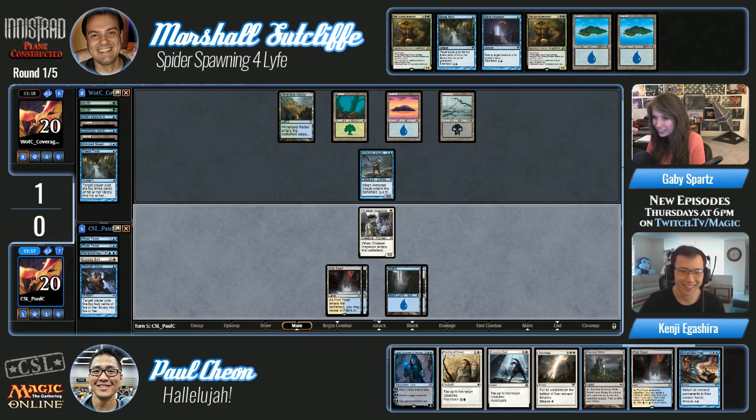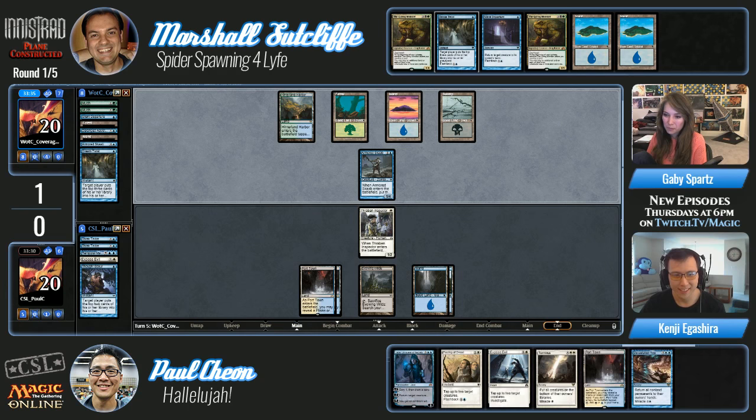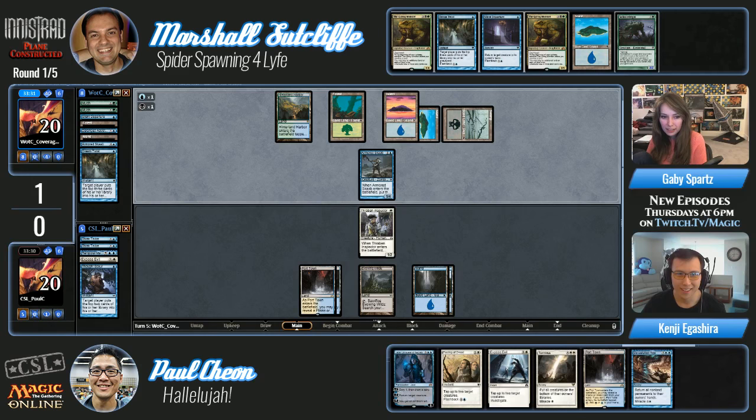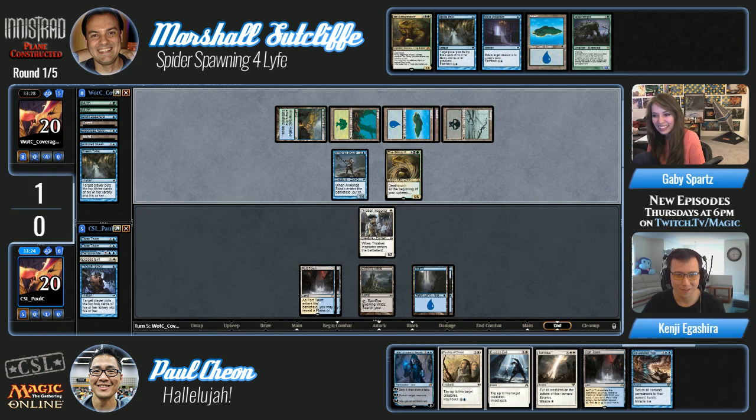Paul has miracled the cards that didn't matter at the times that didn't matter. In the Port Town, he can't even play it untapped. Poor Jace. So here comes the monster — you did the mash!